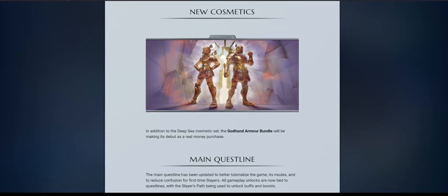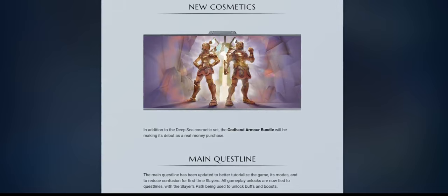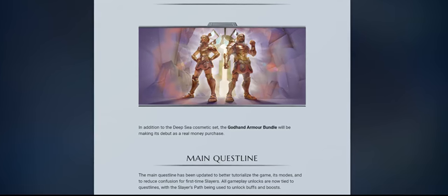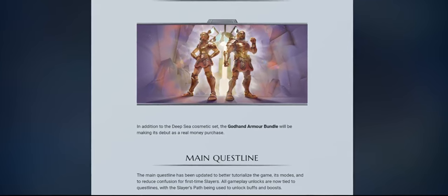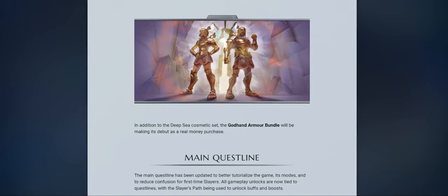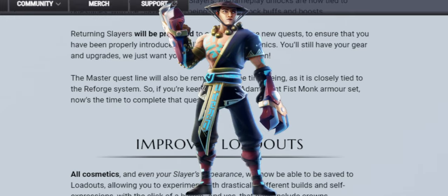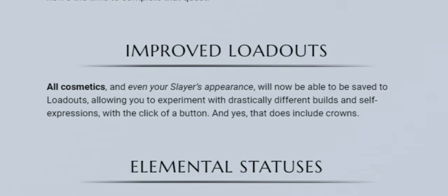Main Quest. The main questline has been better refined to allow newer players to find their way around much easier. All unlocks are now tied to questlines, meaning you will need to complete quests to unlock weapons and armor as they are no longer craftable. The Slayer's Path will also be used to unlock buffs and boosts. Returning slayers will be prompted to complete these new quests to ensure they have been properly introduced to all of the new mechanics — you'll still have your gear and upgrades. The Master Questline will also be removed for the time being, as it is closely tied to the Reforge system, so if you're keen to get the Atamanent Fistmonk armor set, now's the time to complete that quest.